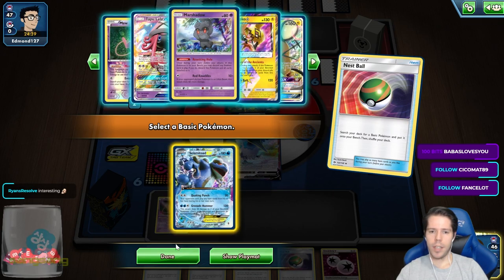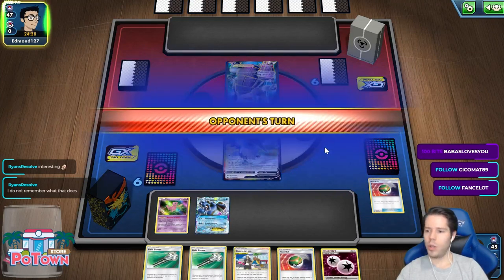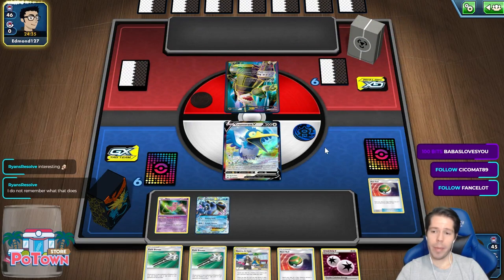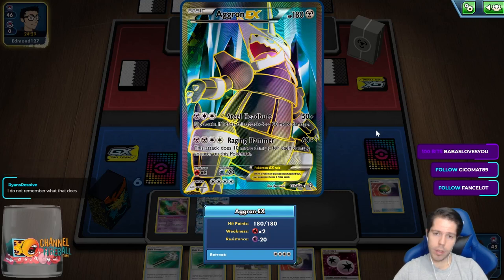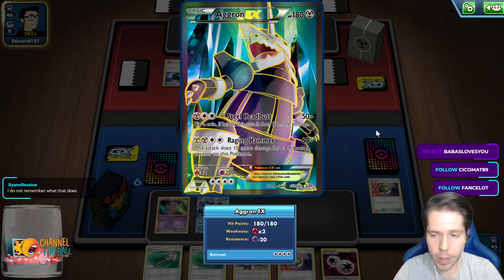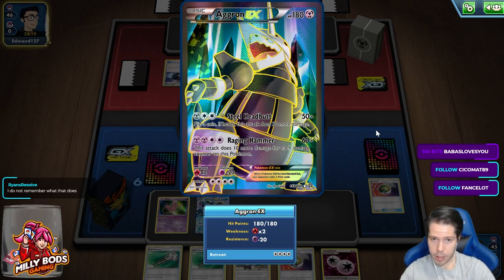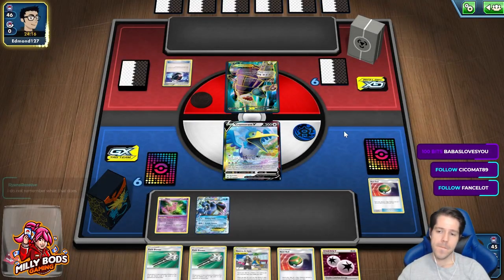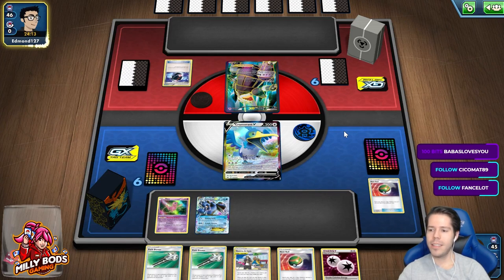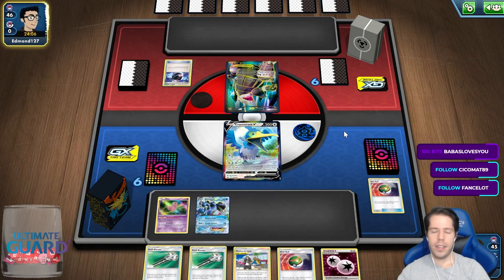I feel like I'm going to search for Seismitoad and just pass for now. I have absolutely no clue what is happening. I do not know what Mega Agron EX does. Steel Headbox — 50 damage, flip a coin. If heads, this attack does 30 more damage for 3 energy. Not fantastic. And Raging Hammer — this attack does 10 more damage for each damage counter on this Pokemon. I really don't know what's happening. We have our two Field Blowers just in case.